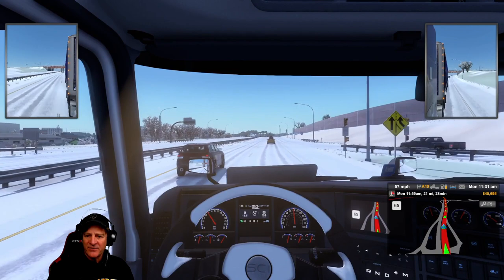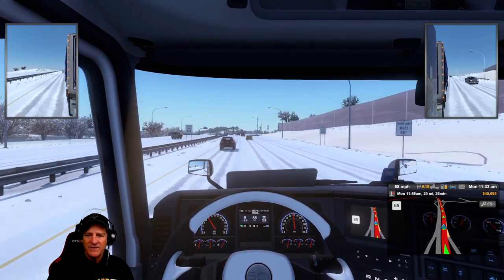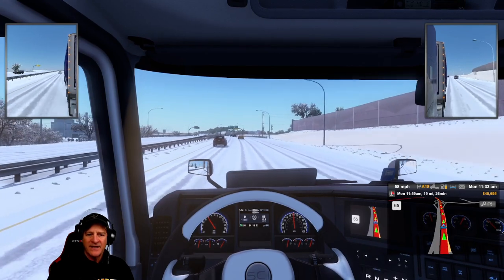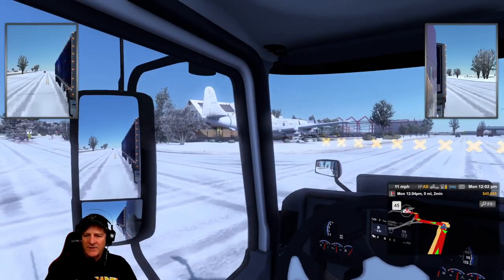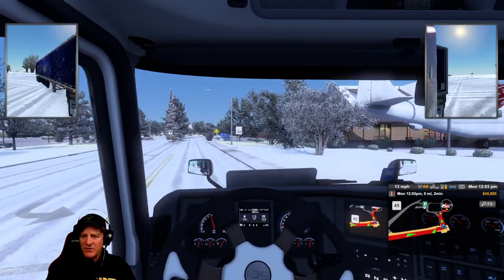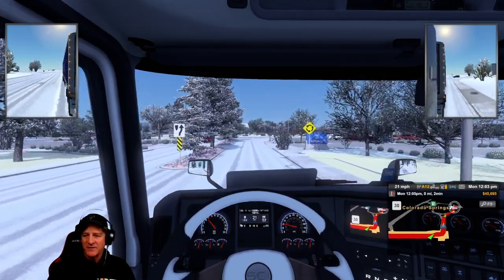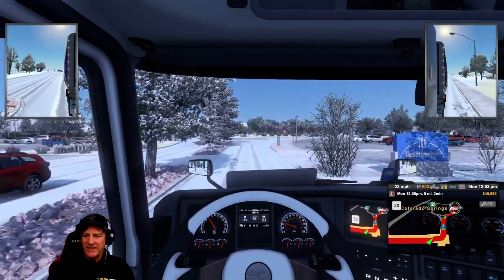We are through Denver on our way to Colorado Springs now. There's an airplane right in front of us here — Colorado Springs has a huge Air Force base. I think it's the head of the US Air Force, and the Air Force Academy is here as well. Hence the plane there. We are almost at our final destination now.